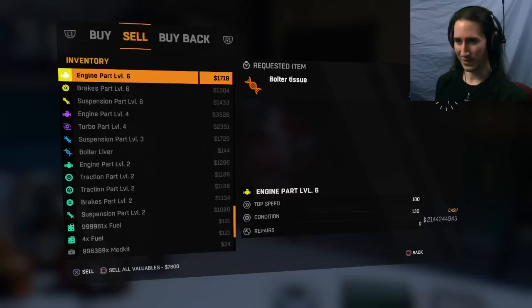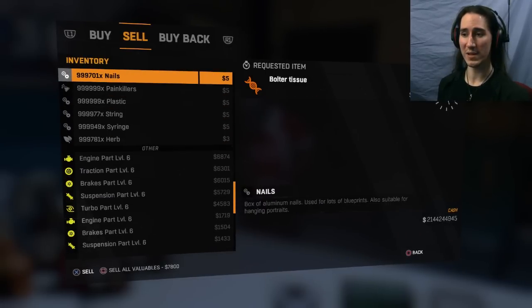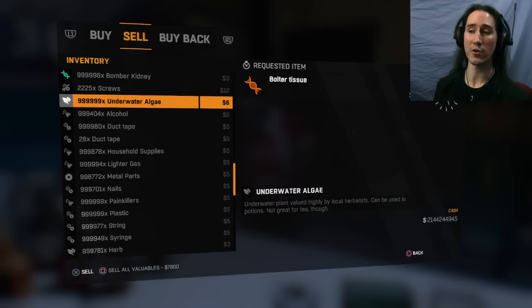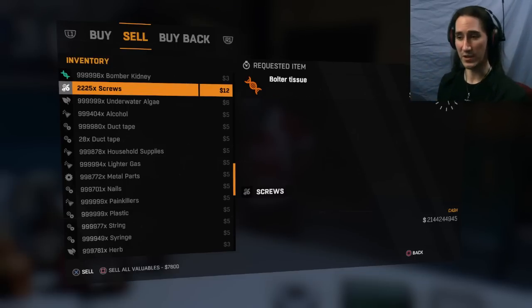The next thing you're going to want is to make sure that you have that bolter liver — here's that one bolter liver. You're also going to want something that has a lot, but not a ton. Don't use 999,999 things — do not do that, it's going to screw your game up. I'll use one that has 2,000. What you'll do is hit Square and X at the same time, and then push down on the touchpad.